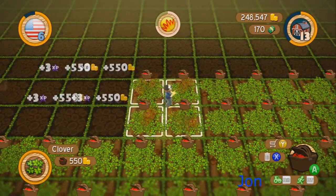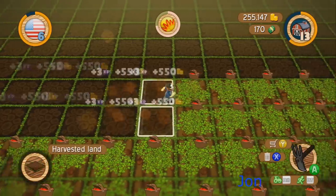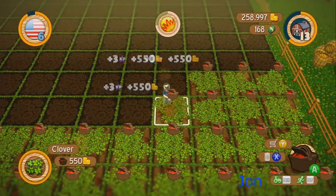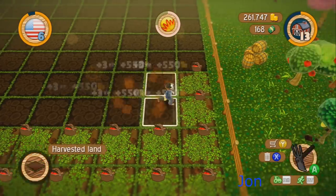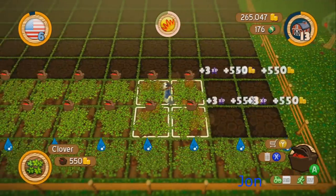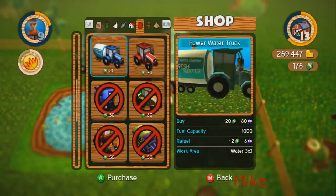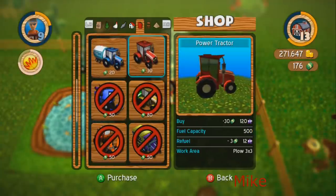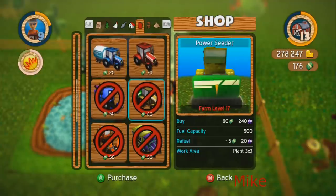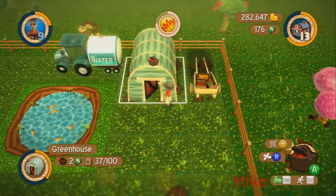We need the bigger harvester — what rank is that unlocked? I don't remember, I'll look in a second. I refilled you — should be good. Got 81 in the greenhouse when I got back to it. We can get the power tractor — the bigger plow. Harvester's level 15, we are at 13 and a half.